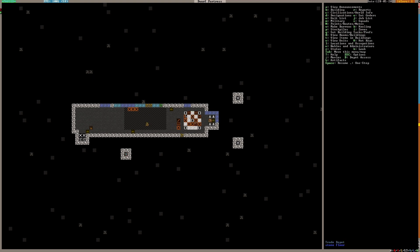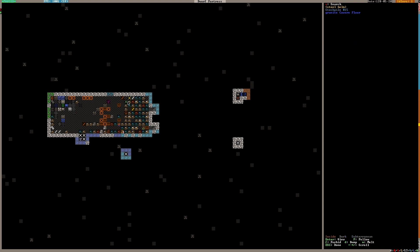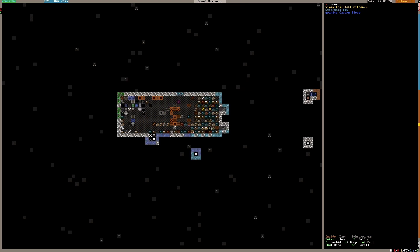This will be a garbage dump. Because nobody will bring anything to a garbage dump automatically — it's not like a stockpile; this is only for things we dump manually. So now, going down to this stockpile, I need to go through it one by one and designate them all for dumping. Once we do, they will be separated from the good clothes.